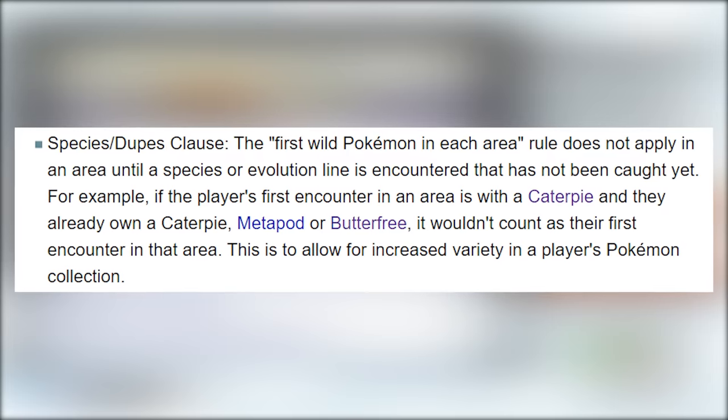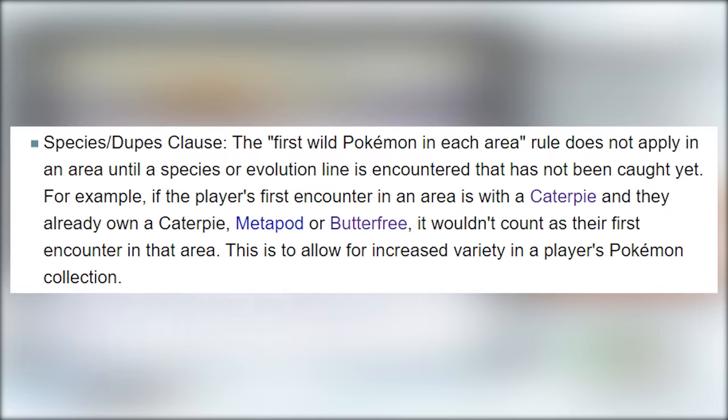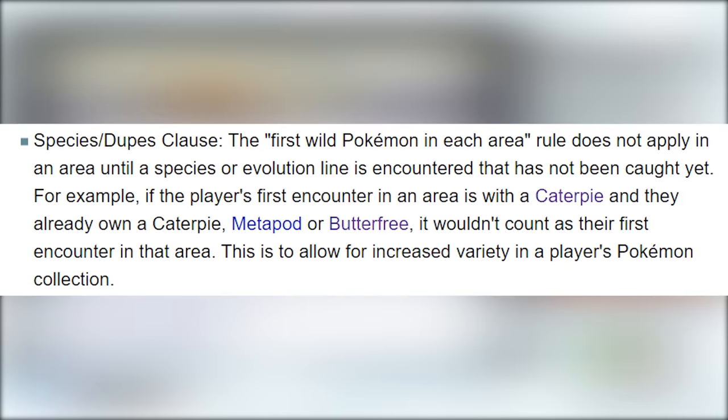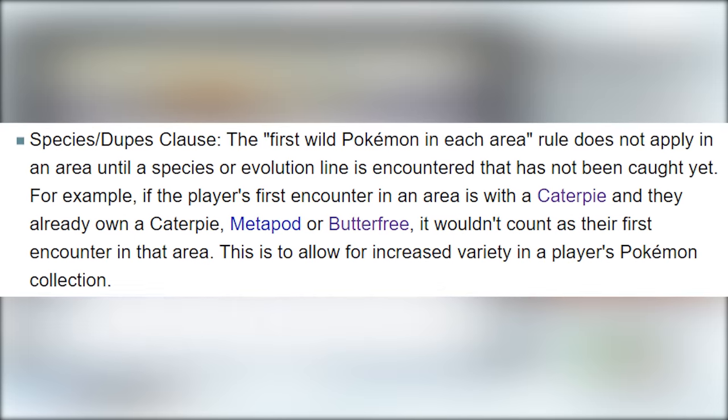Just as a quick reminder before we start, I play with Species Clause, so I'll be able to re-roll encounters until I get a unique encounter, but I can only use one of each unique evolution line. Okay, let's see how this goes.